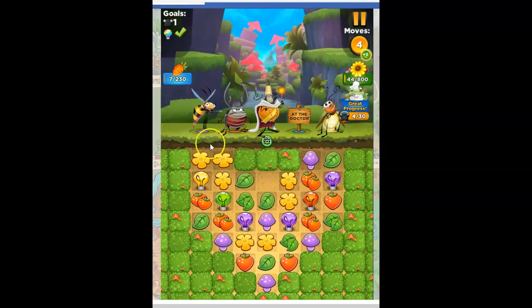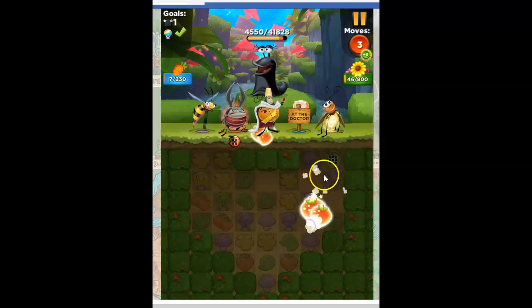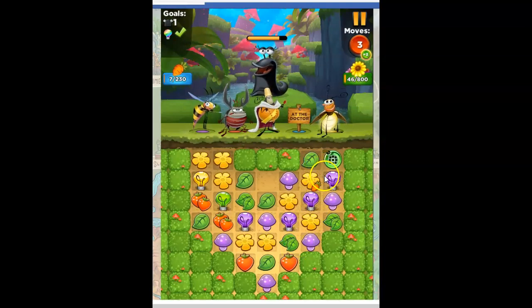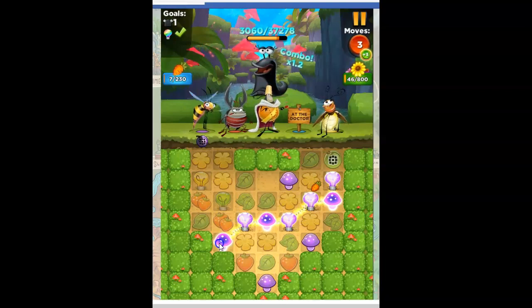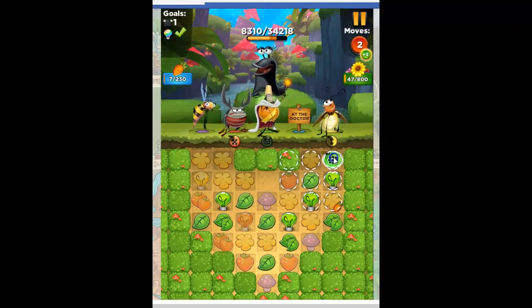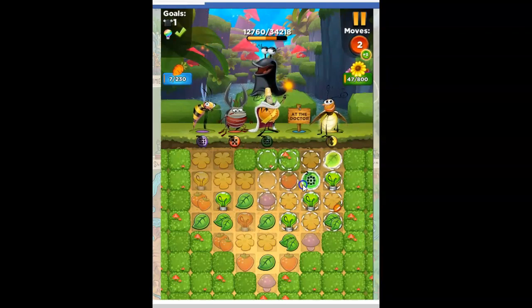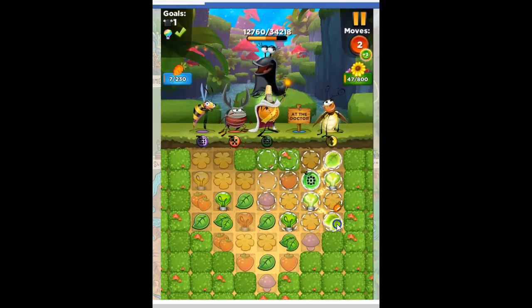Not only did it hit all of the lights, but all of the lights have been collected. It hit everything that was on the board — that's all we need to have happen. But now I've got to get points, and that's harder to do in the number of moves I have left if I can't reach those bombs. Can I get another bomb? No. But taking this out is the best way to try to reach a bomb. Two moves left — bomb, bomb — that's 12,000 points. That's only 12,000 of the 34,000 points I need.